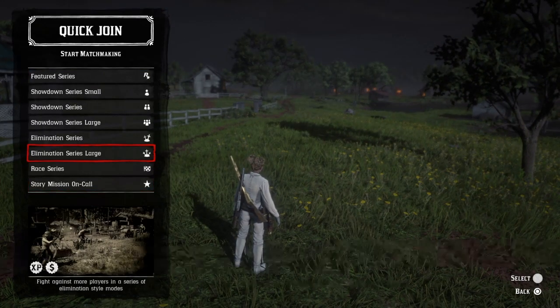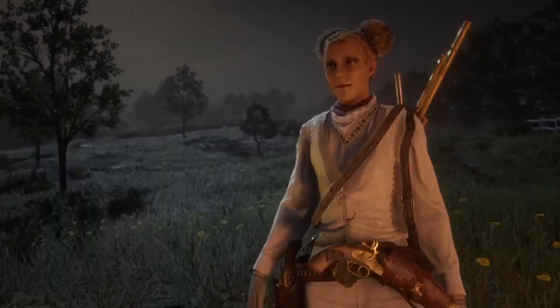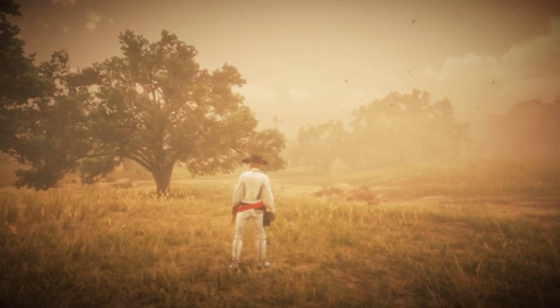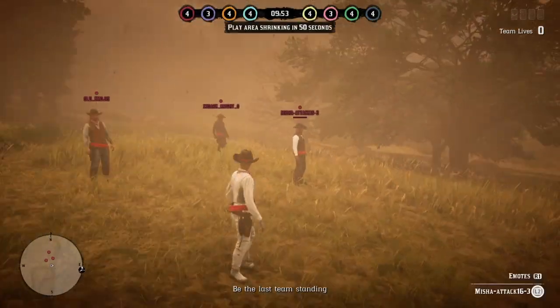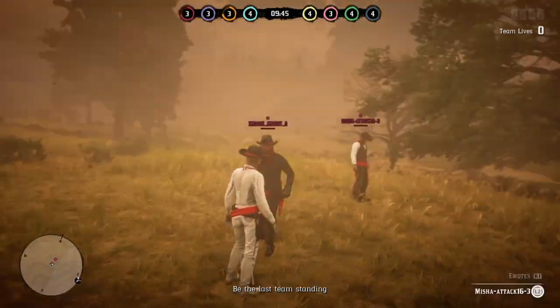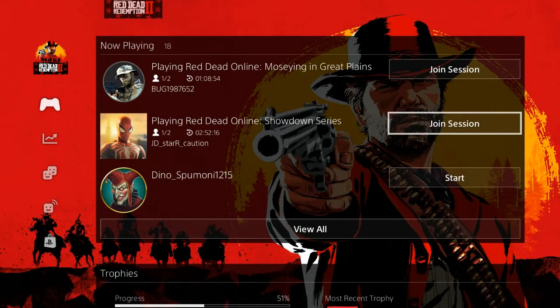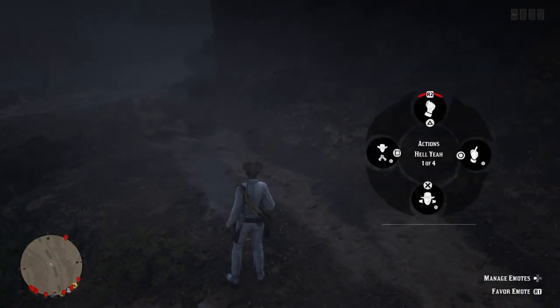You will realize that you've gained around 500 to 1200 experience, and you can rinse and repeat and do this all you want. Let's walk through this one more time: start elimination series large through the quick join menu, load into the pregame lobby, ready up, and once the game starts wait around 15 seconds. Then navigate to your quit to free roam tab by pressing left and then pressing up once. Hold X on that, join any friend session, and once you get the notification just press circle and be teleported back to free roam gaining 500 to 1200 experience.